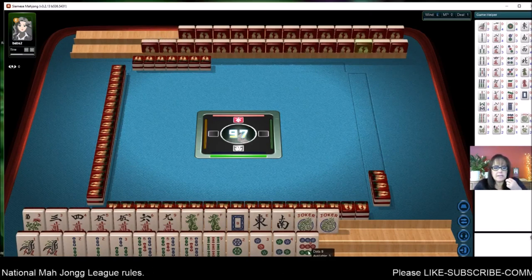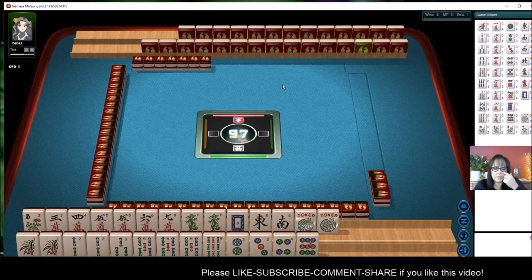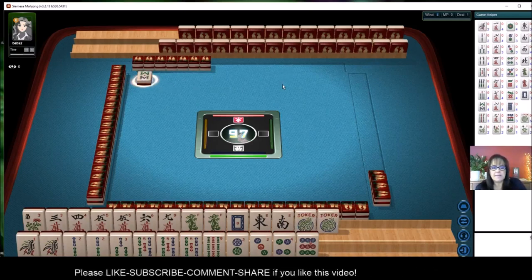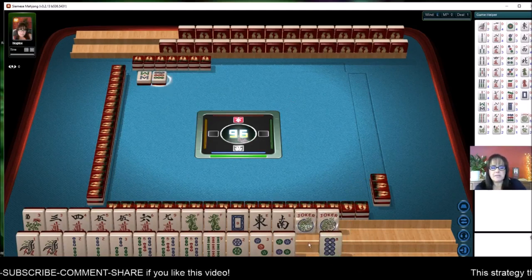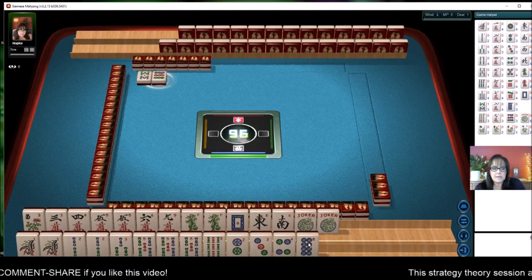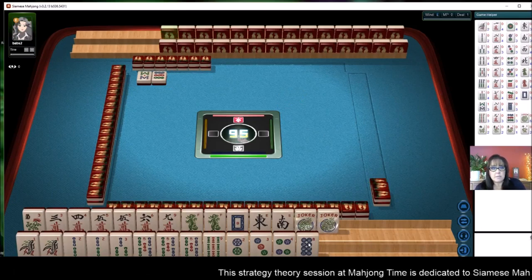Let's go ahead and discard the nine dot. They're East so we're waiting. One of the things I'm thinking about is playing the same category for both hands, so let's play consecutive run for both hands and see if it works out for a double win — double Mahjong maybe.